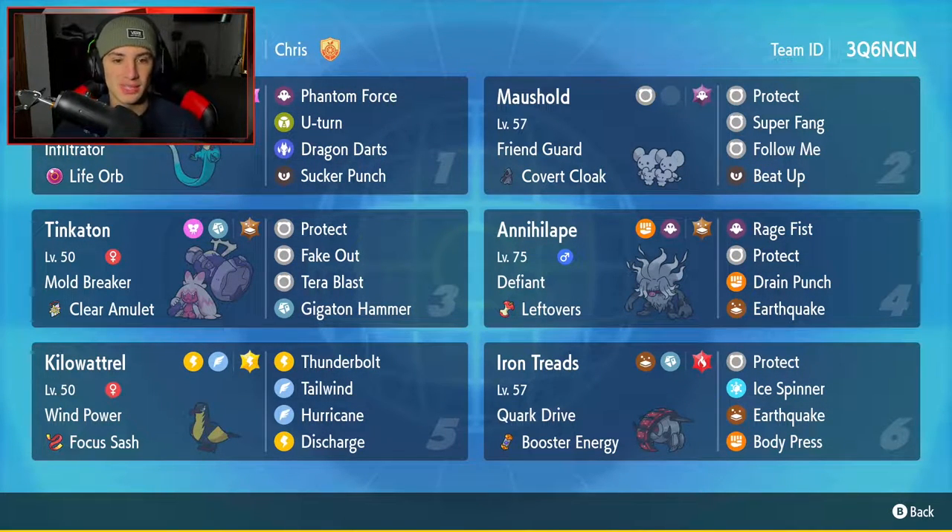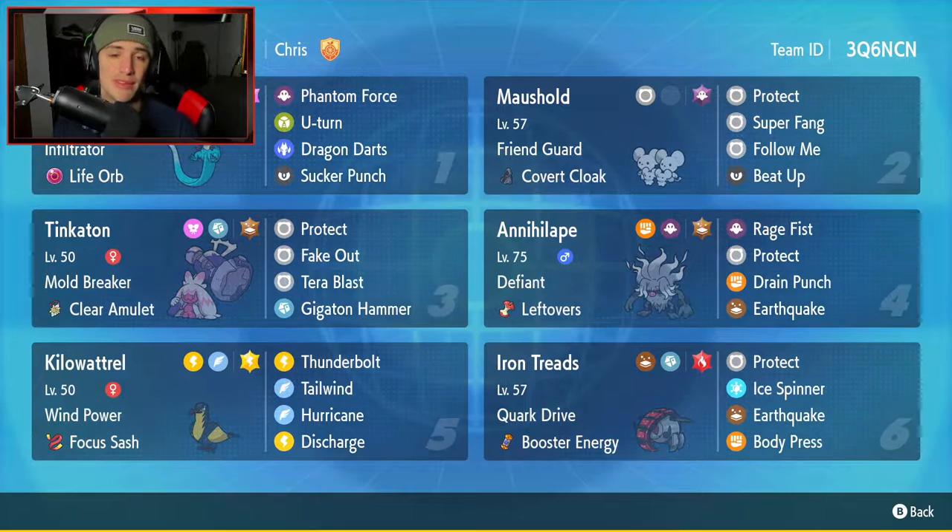We've got Dragapult to get us started with today's team preview. Love Dragapult — one of my favorite pseudo legendaries, especially because it's newer and its design is absolutely amazing. It's got Infiltrator alongside the Life Orb as its item, and its moveset is Phantom Force, U-Turn, Dragon Darts, and Sucker Punch.